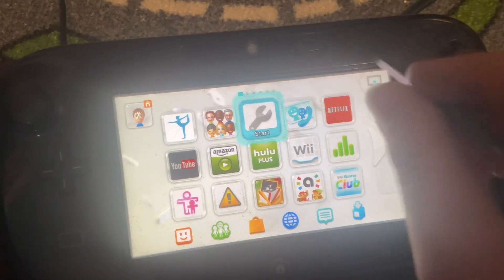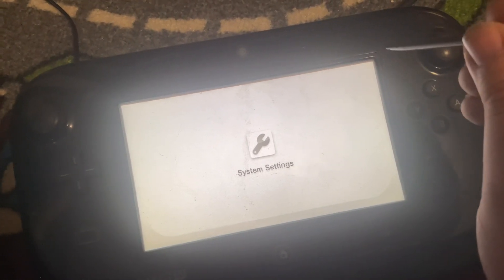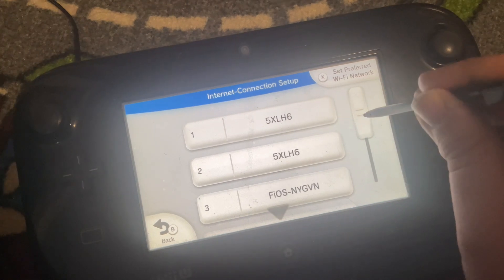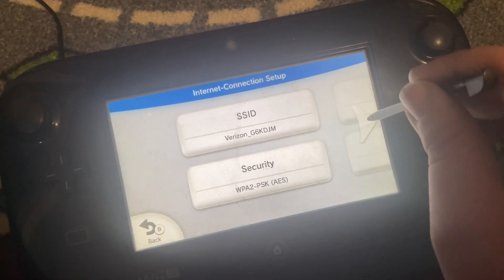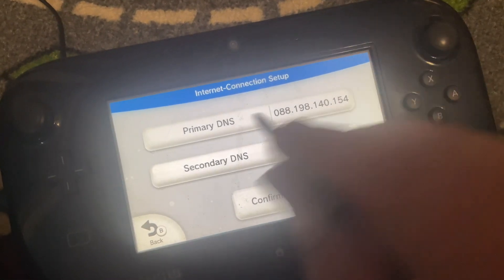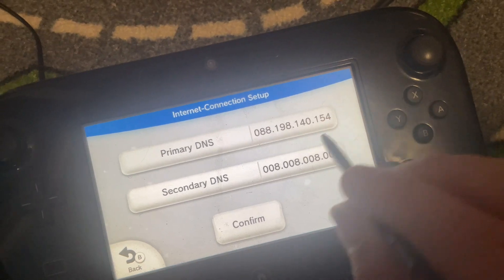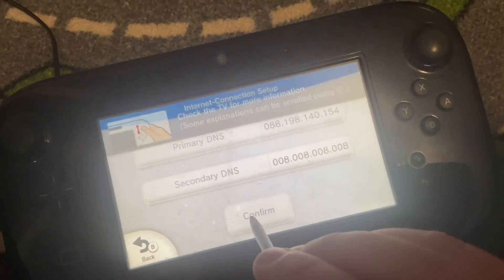Go to System Settings on the Wii U GamePad. Go to Internet, connect to the Internet, and Connections. Look for your Wi-Fi network, click on it, and hit Change Settings. Go down until you see DNS. Hit Don't Auto-Obtain, and you want to enter the primary DNS, which is 088.198.140.154. Then enter the secondary DNS as 8.8.8.8. You can hit Confirm.